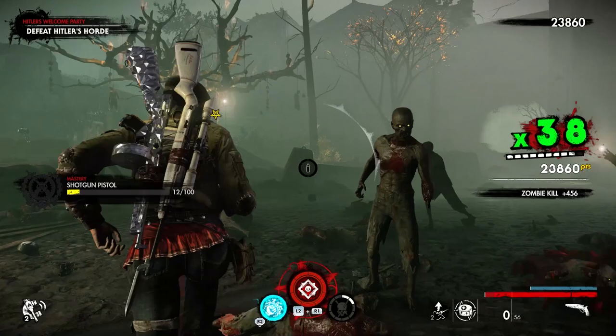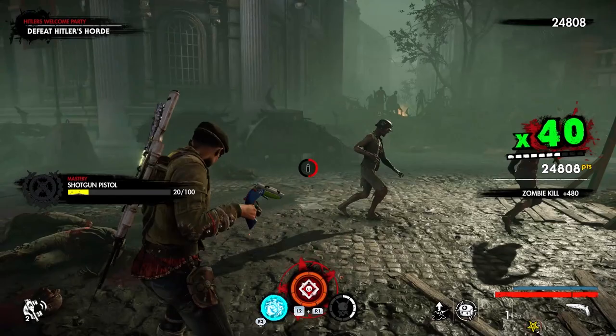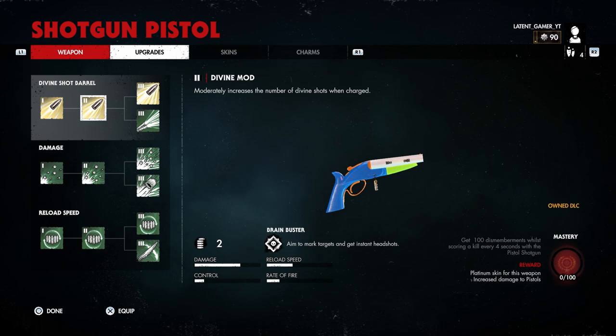Unfortunately I still haven't mastered this pistol yet. I think I'm having a little issue with not seeing the mastery tracker — I'm not sure if it's a bug, but I tried going for a max combo while killing a zombie every less than 4 seconds every time. Am I the only one experiencing this problem? Please let me know in the comment section down below.